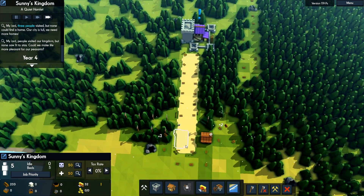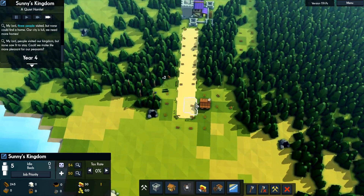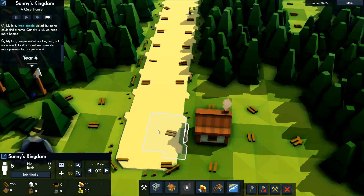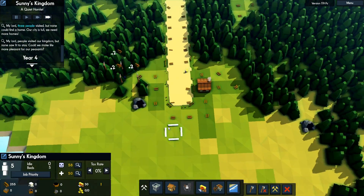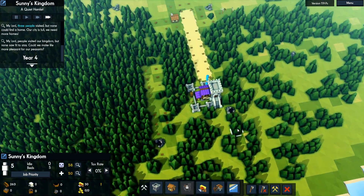As you can see with the Pretty Roads mod, it no longer does that weird circle thing and instead joins together nice and smooth — real pretty, as the mod would state. I like it.